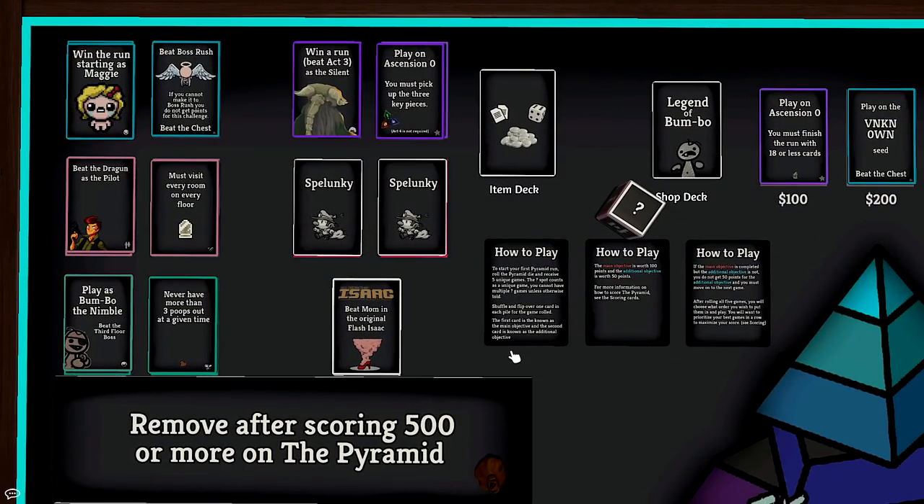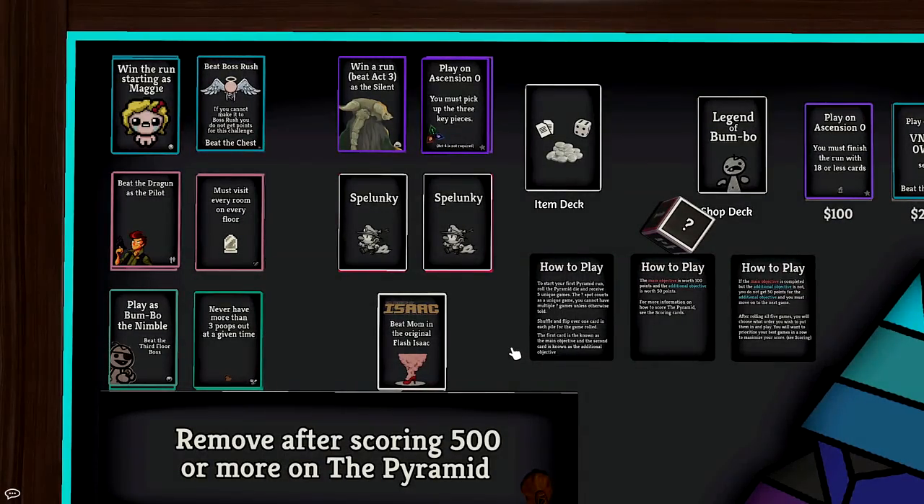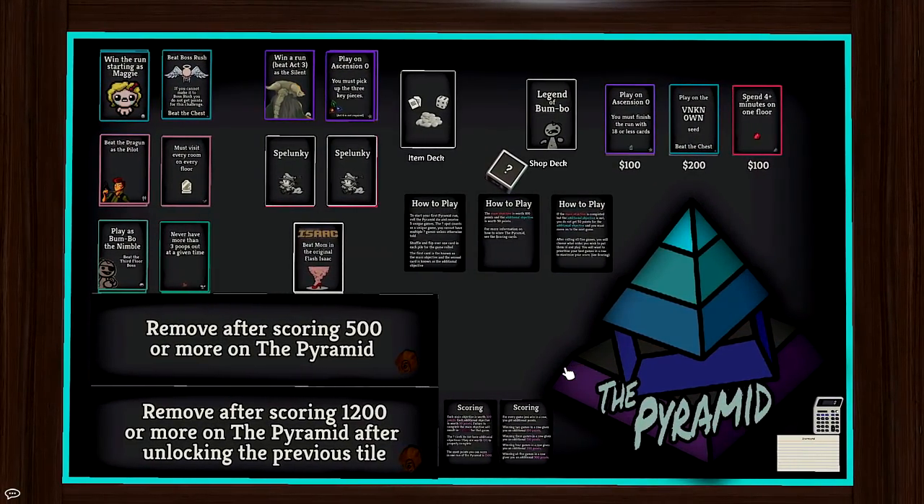Now I need to figure out the order. I think Gungeon might be my worst game here. I'll start with Binding of Isaac — if I don't make it to Boss Rush it's not the end of the world. Then Slay the Spire, then Bumbo since Bumbo the Nimble is one of my best characters. I'm not super confident in the original Isaac flash game, so I might go Bumbo, Gungeon, and end with original Isaac. It's a wonky order but I think we have true potential to pull it off.